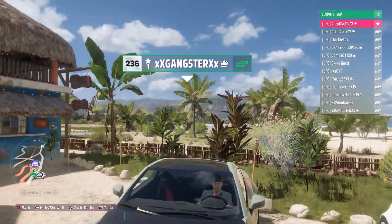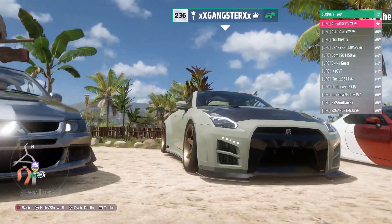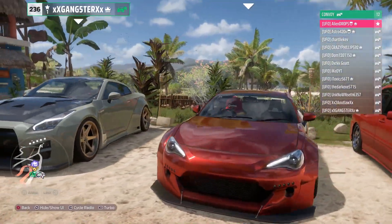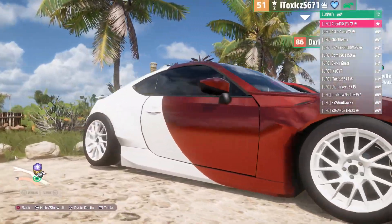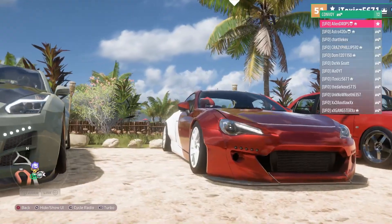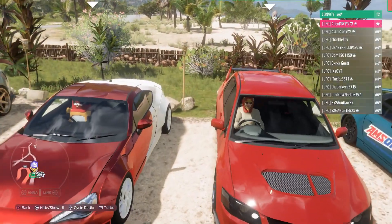We have a GTR right here, R35. Hey, gangster! Fitment's probably the best aspect of this car. I gotta be honest, this is like an 8.8. Next up we got Hex — we got red and white, you're just missing blue for July 4th, boys, it is coming up. Even the rims look good, probably like an 8.8 out of 10.